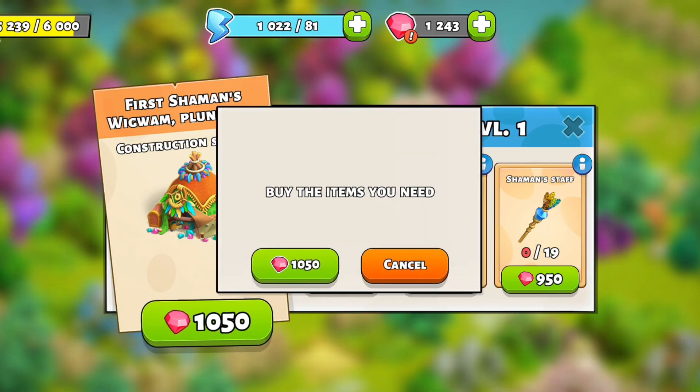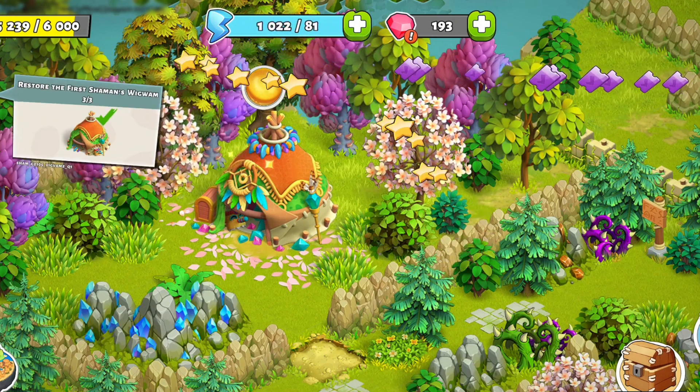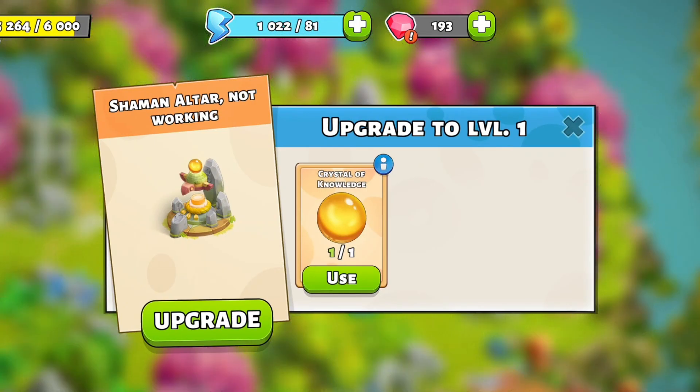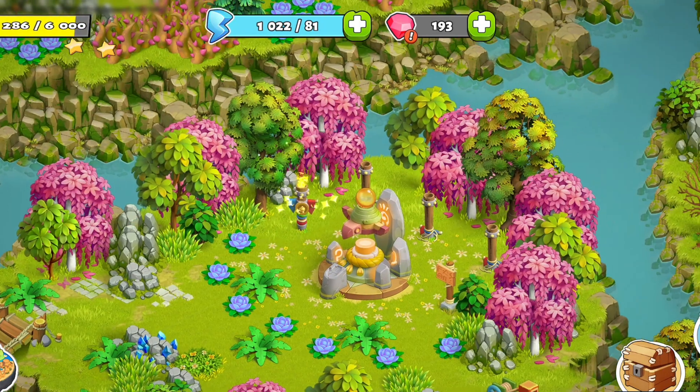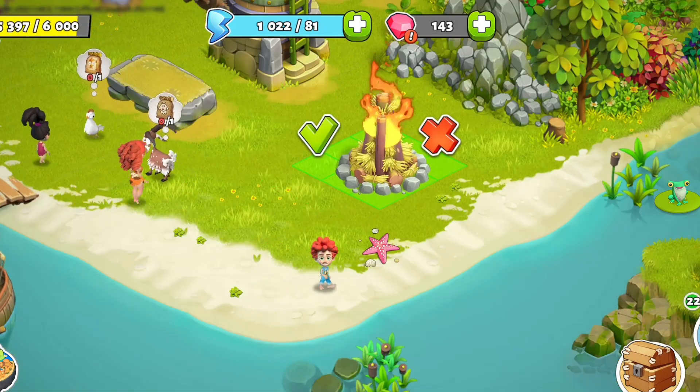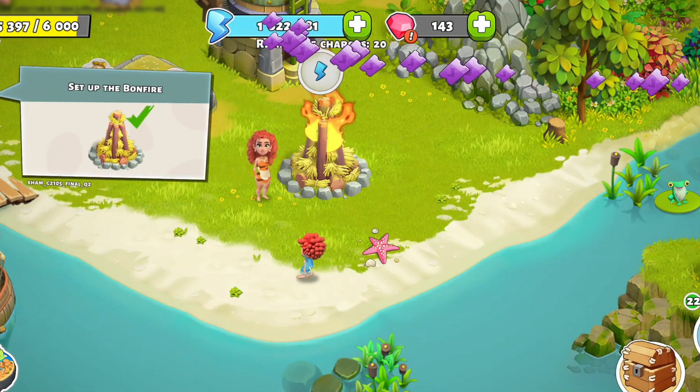The family will then be ready for the third and final shaman's wigwam upgrade. Completing it will give the crystal of knowledge and allow the family to activate the altar. You can then return to your home island and set up the bonfire energy generator. It'll give 25 energy every 24 hours, up to 20 times.